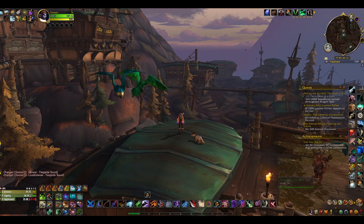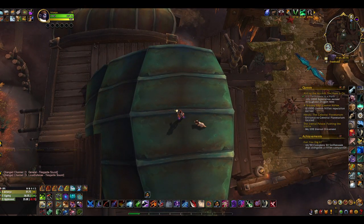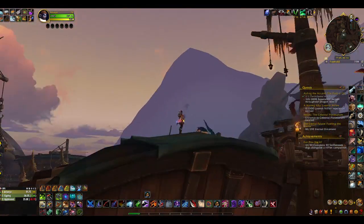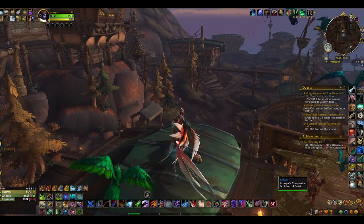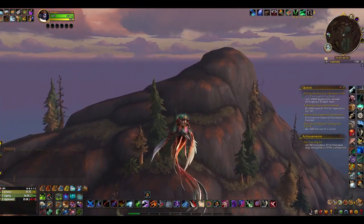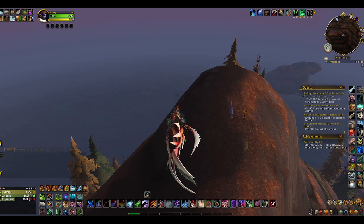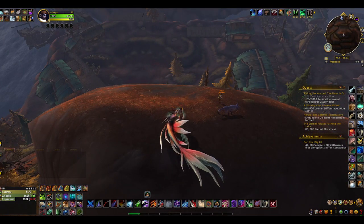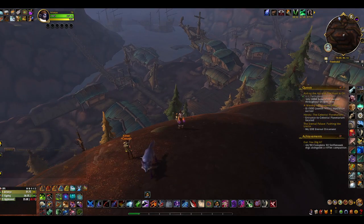So we're looking for a mountain overlooking Freehold. I think I'm actually on the building — the building it's overlooking. You can always tell because there's almost always another person up there doing these quests. It's this spot — it wasn't the building I was on, but I was close.